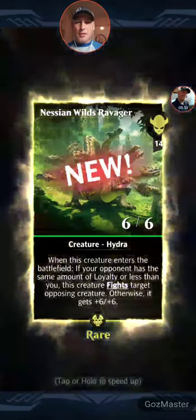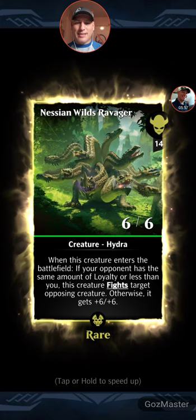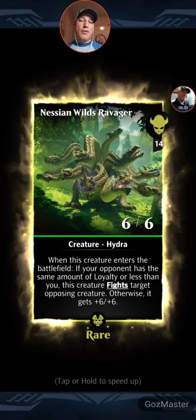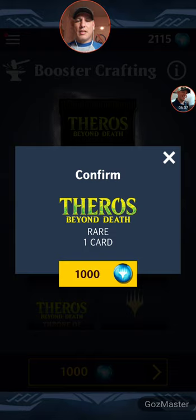All right, let's see. Nassaya Wilds Ravager. When this creature enters the battlefield, if your opponent has the same amount of loyalty or less than you, this creature fights target opposing creature; otherwise it gets plus six, plus six. That's pretty powerful. Green always has some really good beasties.